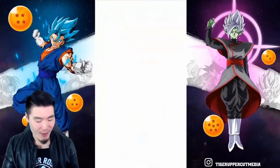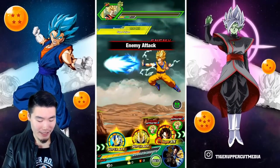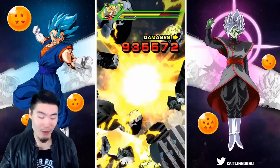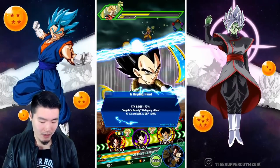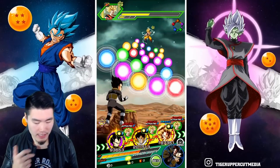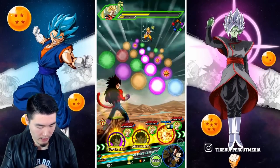We're getting an additional super here with SSBE Vegeta — Super Saiyan Blue Evolution is way too long to say every time. If you didn't notice or didn't watch that video, they actually updated the assets for SSBE's animations specifically, and if you compare the old vs. the new, the new one looks so much cleaner and crisper. I hope they start doing that with more units in the game. For normals we're doing well, and we didn't get supered — that's perfect.